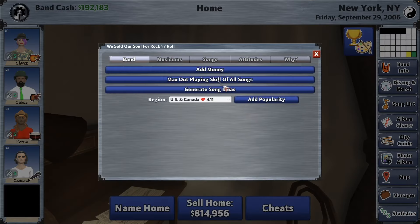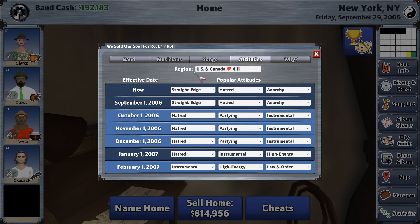I added another tab to the cheats dialog called 'attitudes,' and this lets you see for whatever region you have selected the popular attitudes. The top row is what's popular now, and it calculates six months into the future what the attitudes are going to be. This is how the thought bubbles and the venues come up for people thinking about different attitudes that give you clues of what's coming up.